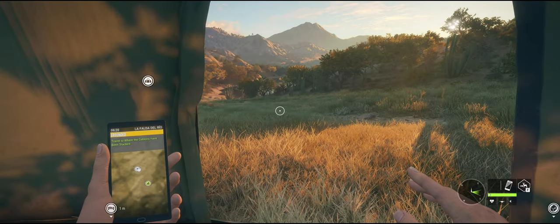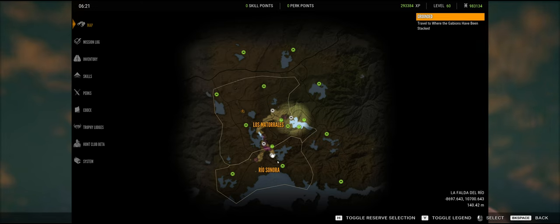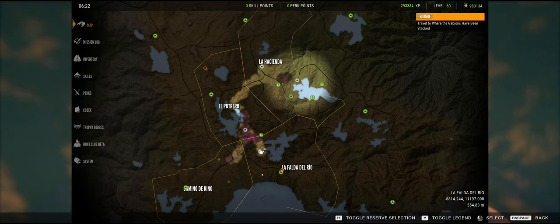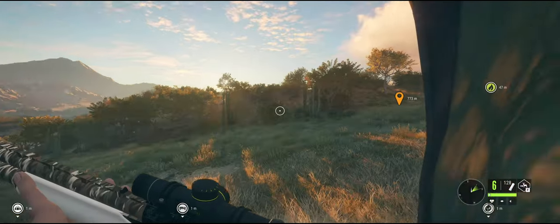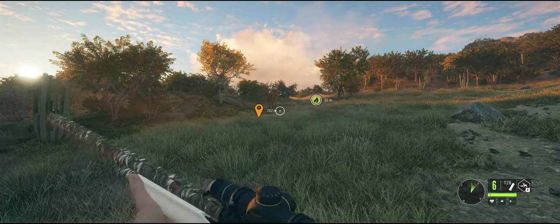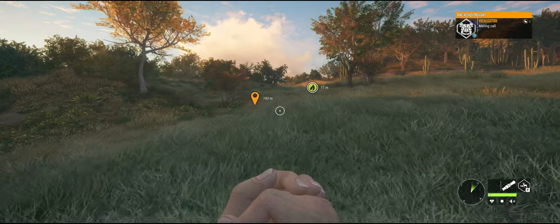Alright guys, this is The Hunter: Call of the Wild. I want to do something a little different today — we're going to go on a little hunting trip. I haven't played this game in over a year, but I got two new maps for four bucks apiece and we're going to do the Rancho del Arroyo map, starting at La Falda del Rio. On this map we should see game birds: turkey, pheasants, white-tailed deer, bighorn sheep, pronghorn, coyotes, and foxes. What I'm really interested in is the turkeys.